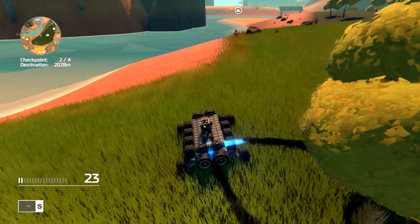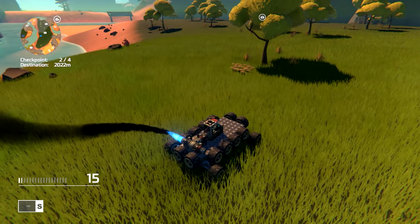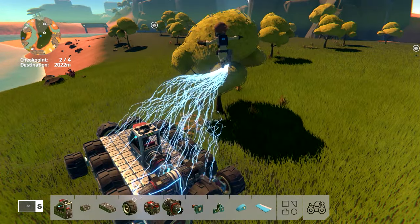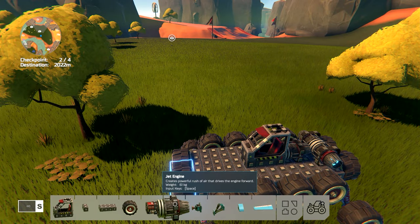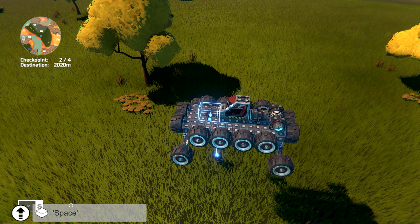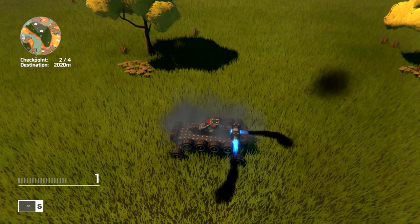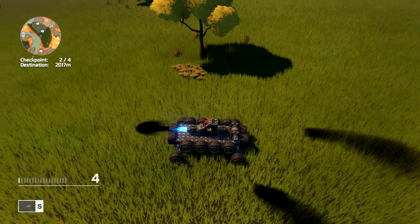It's kind of nice that you can remap the keys — obviously we should have put another thruster on. Let's put a reverse thruster, I feel like we're going to need that. We'll go to this thruster, click the config button, and map this one to S. Now we should be able to drive around and press S — and perfect.